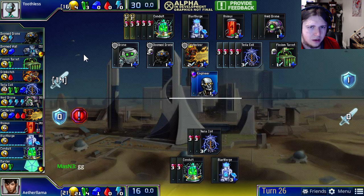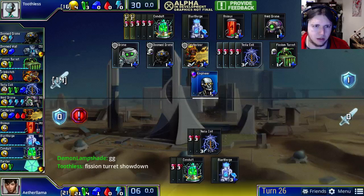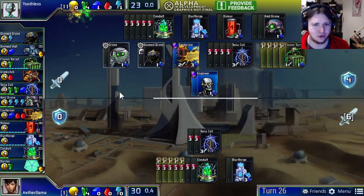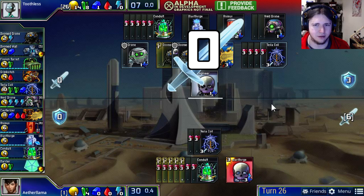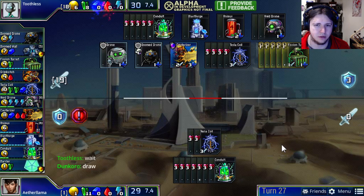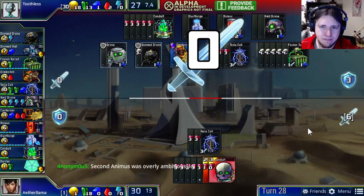Aether Llama, even if he just spent all his money on Conduits, may be able to put himself in a situation where Toothless cannot finish him off. Toothless only has five Fission Turrets remaining — that's 20 damage at four each — and Aether Llama definitely has more than that in straight HP. So I think Toothless cannot finish him off. Aether Llama was literally just banking gold in order to get a bunch of Conduits and force a draw. It's a shame Toothless couldn't find a way to save four engineers for his Cauterizer — had he done that, he would have been able to continue attacking with it.